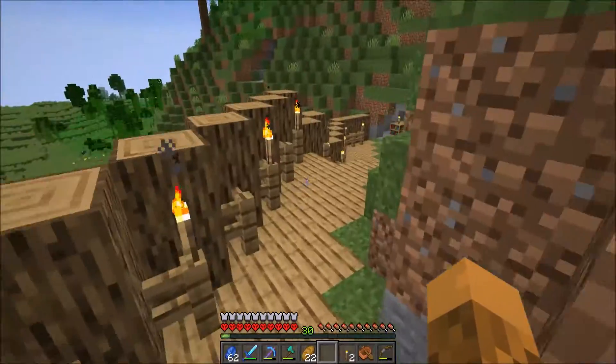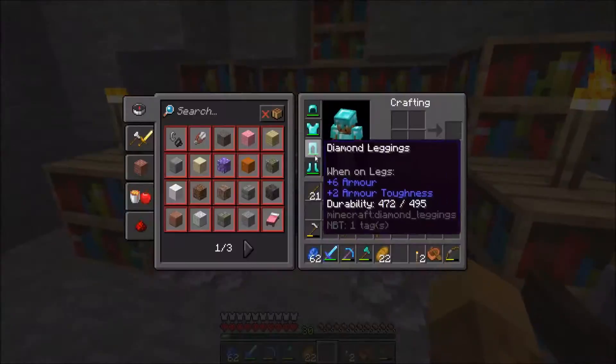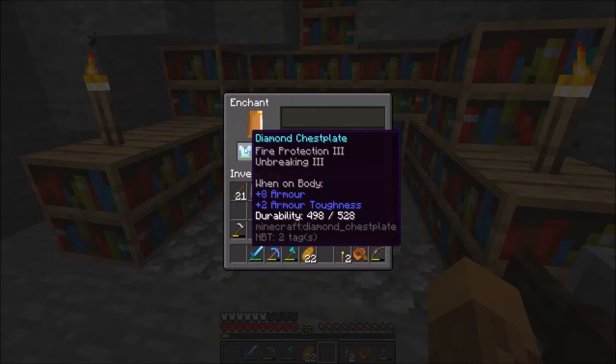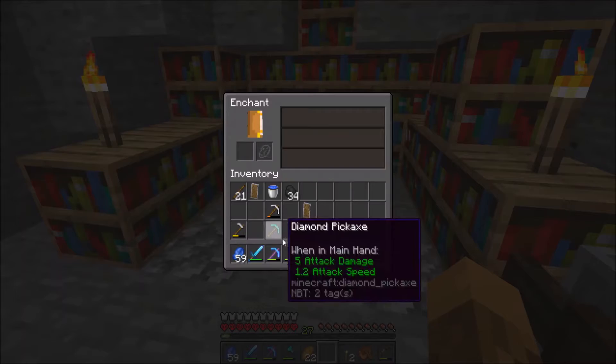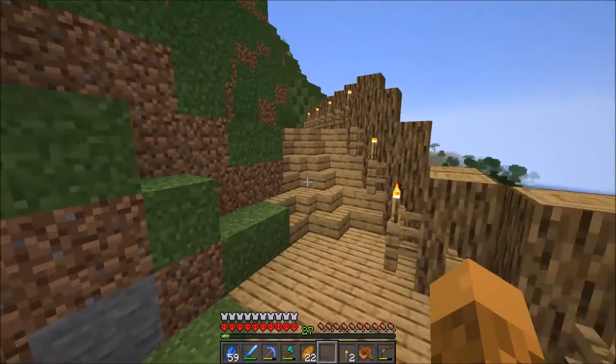We're going to enchant — I think my chest plate — just to see what we're going to get. Here we go, chest plate. Fire Protection. You know what, it could be best but it could be worse. I'm breaking threes next again. We'll try on the pick next time.